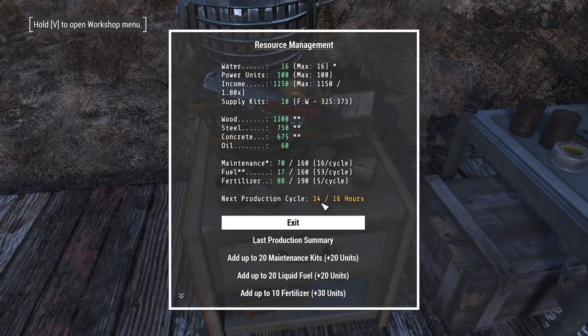In 14 in-game hours I will get all this stuff again. It all goes based off of rating, and I'll go over that more in a separate video. In this example, I am gaining 16 water, 100 power, and 1,150 income. That is vendor credits, which you can transfer to caps or use as vendor credits for trading on the market terminal.